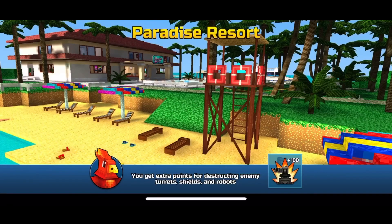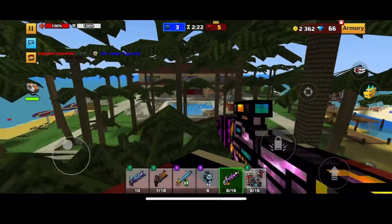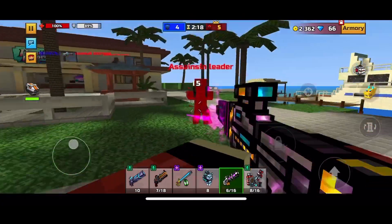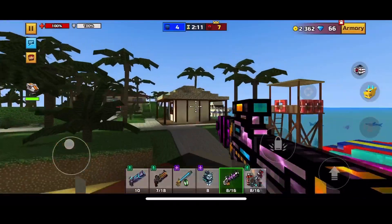Now we're going into a random map — we got Paradise Resort — and we'll see how this plays in a team fight. We got the perfect sniper camping spot, but I don't snipe camp. If I'm going to use a sniper I'm going to run in quick. Never hide with a sniper because you will be the first person dead.